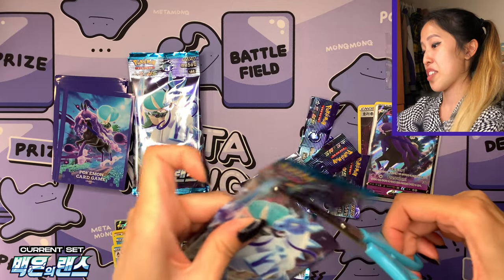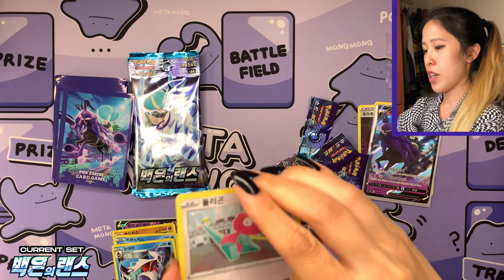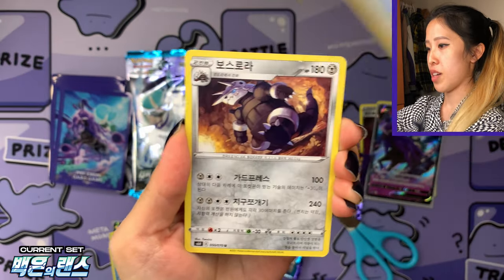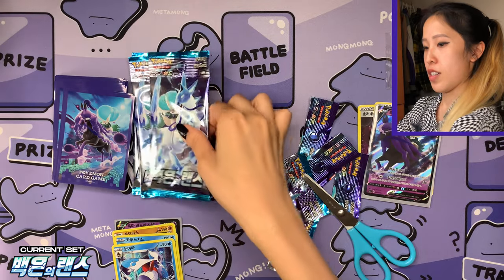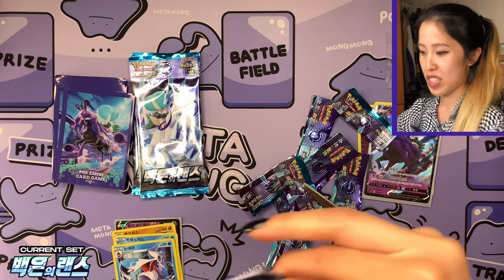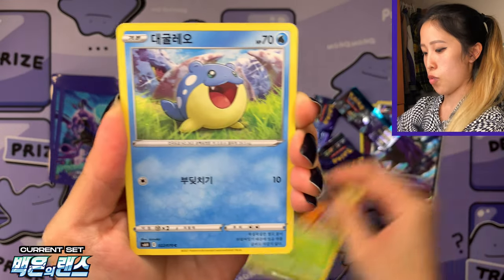Don't expect a secret rare — and we have Froslass, very nice, holographic. Again, if we don't pull a secret rare in this we have a 50% chance of pulling it from the 15 booster packs of Korean Jet Black Poltergeist. It's going to be from a booster box but I'm just going to open half of it, so this video is kind of equivalent to opening one booster box. We have a lovely Aggron with the yellow borders. So far just a holo card out of the three booster packs we've opened.